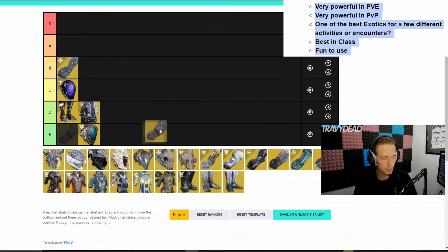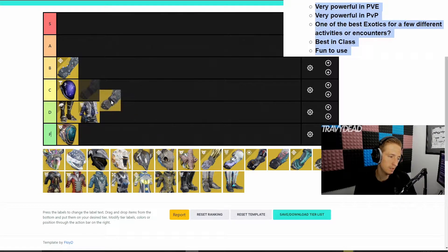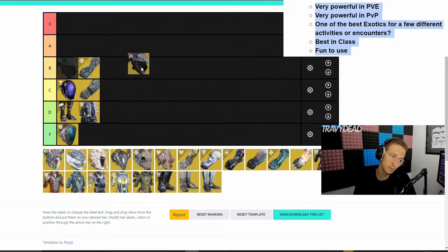Winter's Guile is pretty strong in PvE. I don't know if it's very fun or the best for a lot of activities, so we might sit it right here. Hellwinter's Helm is pretty good for quite a few activities — probably one of the best helmets. Pretty fun.